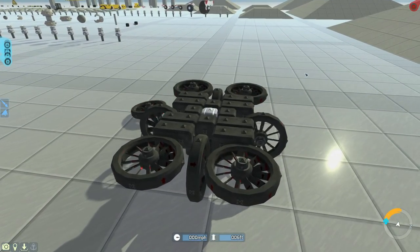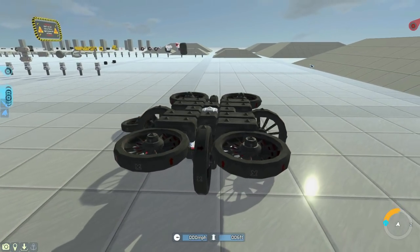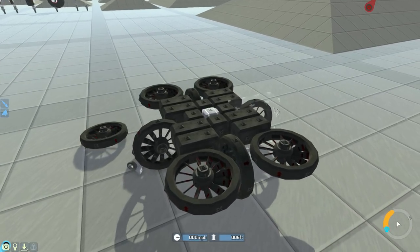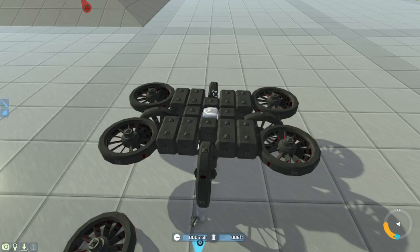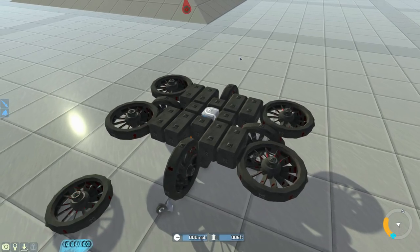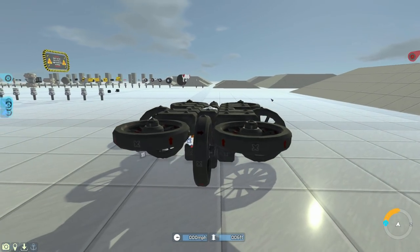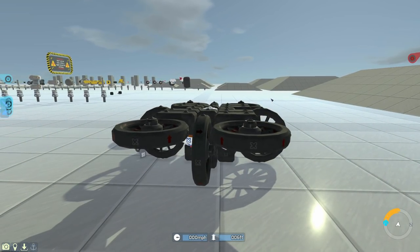If I press D, this happens to try and turn the craft. If I press A, this happens, and then if I press S to try and go backwards, just these activate. As you can see, these act as turning and propulsion. These don't activate. If I press Shift, only those activate, because they're facing upwards, and that's perfect — that's exactly what we want.